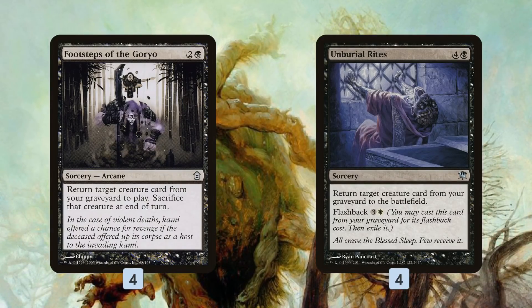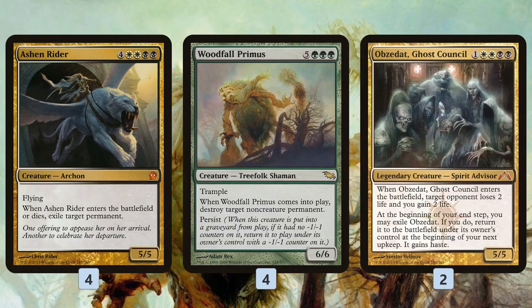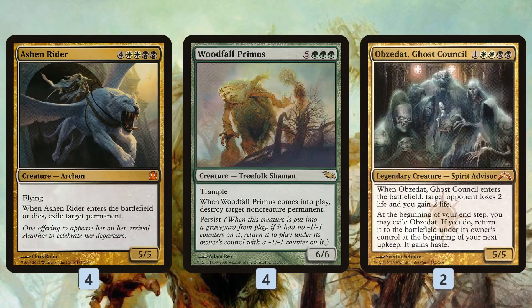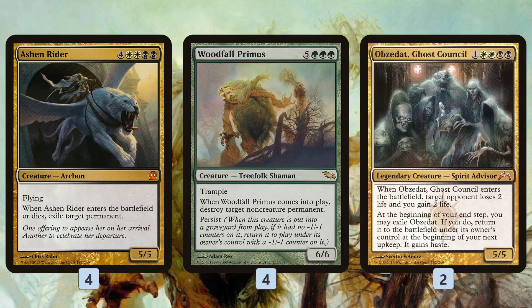What are we returning with these cards? We have three options. Option one and two are Ashen Rider and Woodfall Primus. Ashen Rider exiles a permanent of our choice when it enters and again when it dies. Woodfall Primus destroys a non-creature permanent when it enters, and with persist it comes back with a -1/-1 counter and blows up another non-creature permanent. Obzedat, Ghost Council at five mana is also a target we can actually hard-cast — we can just make our land drops and play it fairly.